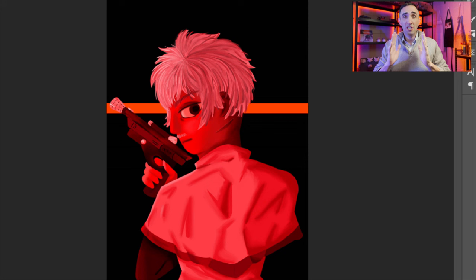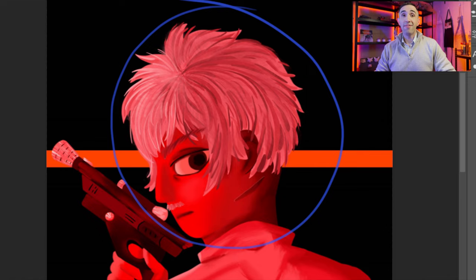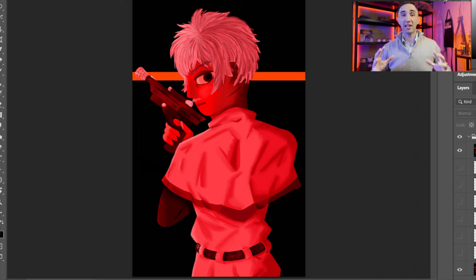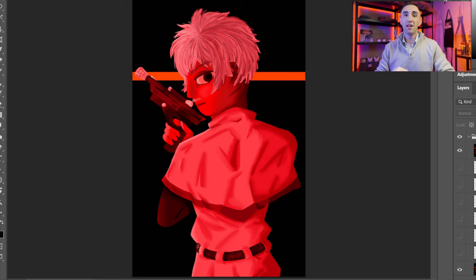We have an elephant in the room we need to address, and it is that head. This thing is basically the entire size of his torso — three heads should take up the trunk of the body on a male figure like this. Go ahead and try that pose — have your back totally away from whatever you're looking at and try to wrench your neck all the way around. Unless this character is an owl, this is totally impossible. So before I get into anything else, I want to fix up the anatomy and proportions so this looks like a more proper figure.